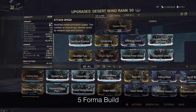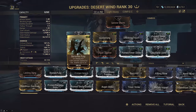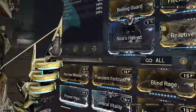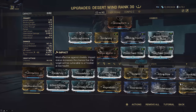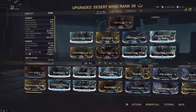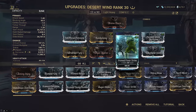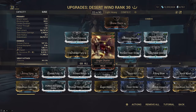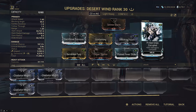The Desert Wind build is a light attack spam build — we really want attack speed, so we slotted Berserker Fury as well as Quickening. Kills are a joke so we also added Primed Fury. Combined with Arcane Strike this makes it feel much smoother. Only the impact component of Desert Wind adapts to enemy health and armor, but it takes a moment to do so, so we still build for Corrosive to deal with armored targets. Corrosive also gets to use the only Primed elemental mod for melee. Organ Shatter to seal crits.